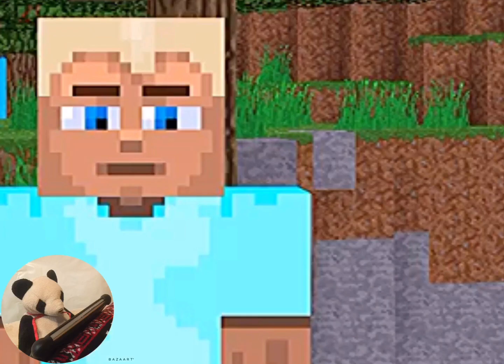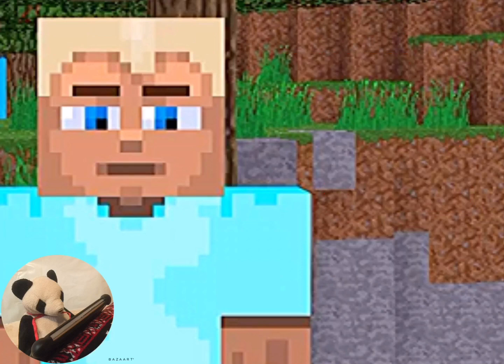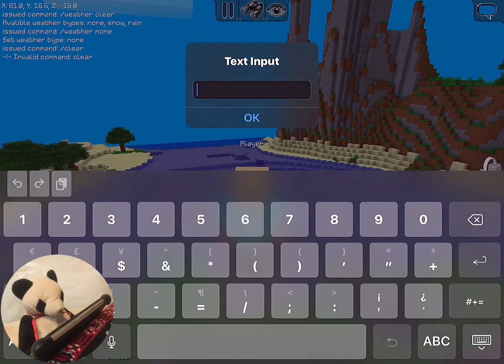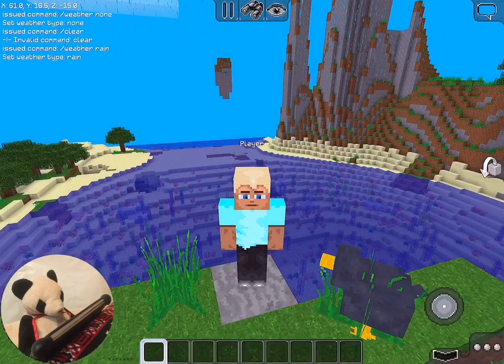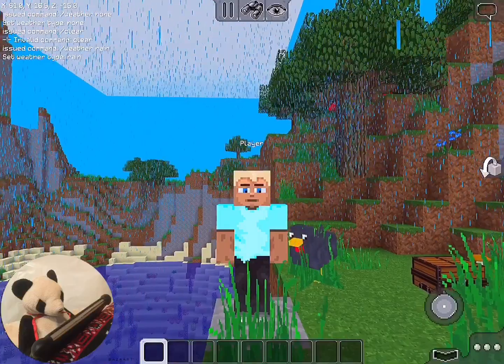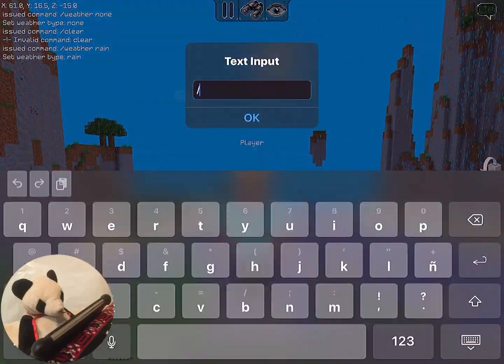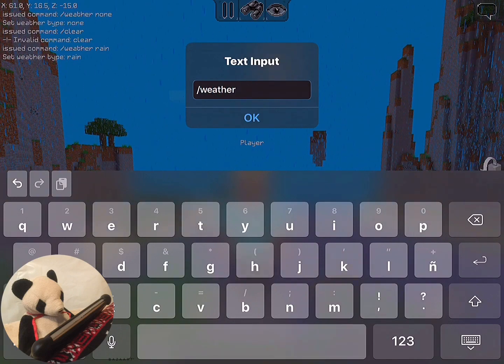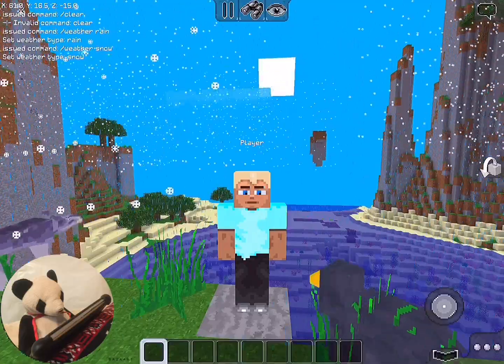This next command, Slash Weather, is to change the weather. You can make it rain, snow, or just nothing. So here I'm going to show you — let's put Slash Weather Rain, and it begins to rain. Cool, right? And next you can put Slash Weather Snow. Snow also exists.